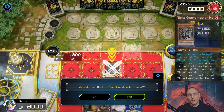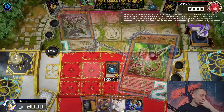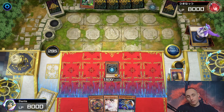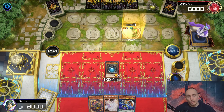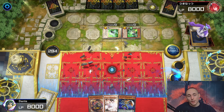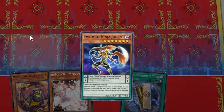Normal summoning Hanzo and activating its effect to search out a Ninjutsu Art spell or trap card - but his Gamma is activating. Never mind, that's a big problem. Let's just go Maxx C and draw at least one card. I could have used Ash Blossom to negate Gamma to still resolve Hanzo's effect and extend from there, but I just don't see it working out well. Fortunately I top deck the best cards in my deck.